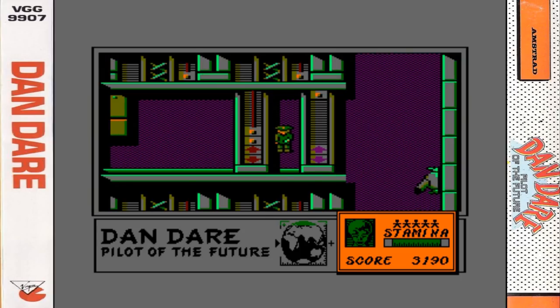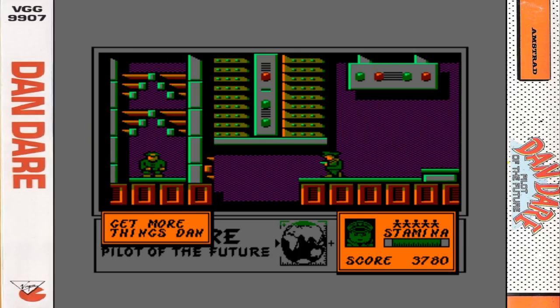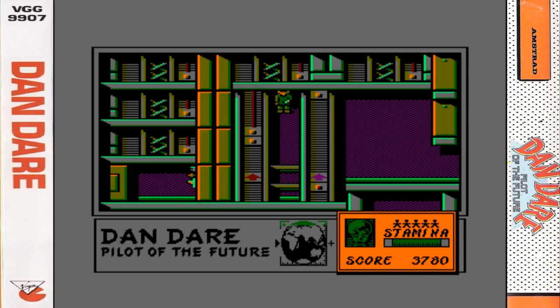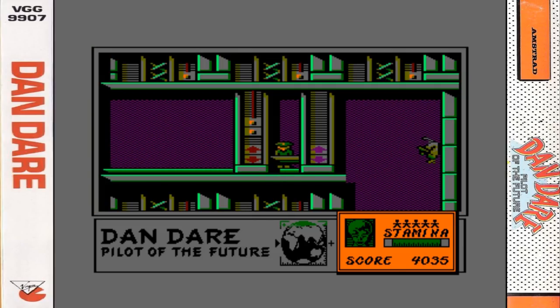We are quite close to Digby here. There is a little easter egg to the right which I will show you at the end of the game. And there is Digby telling me to get more things done - you can see his face appearing there in the panel. Now he is replaced by the Mekon. So we are now after the second part.